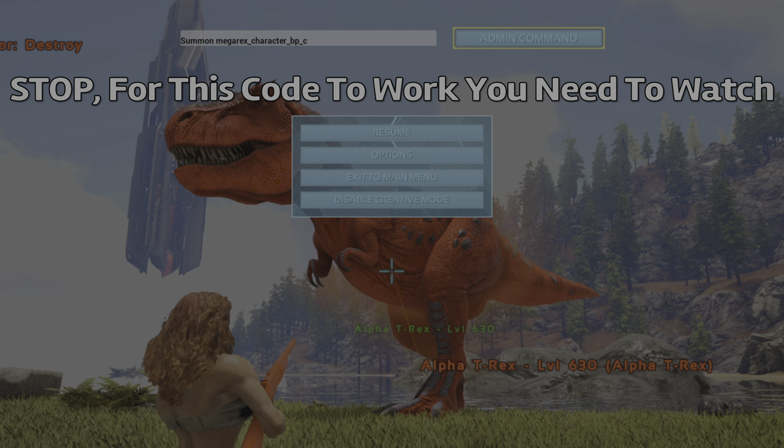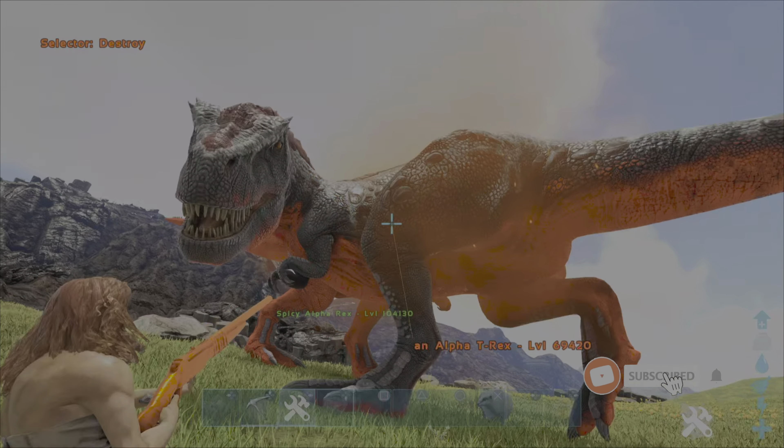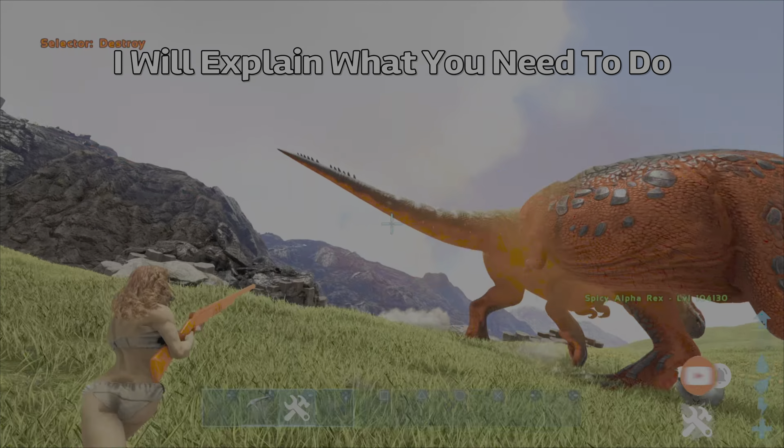If you then want a tamed Alpharex, type in the following code: SDF Megarex 1 69000420. As you can see, this will spawn in a wild Alpharex. For some strange logic reason, you cannot spawn it in tamed.